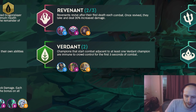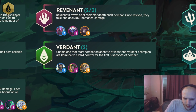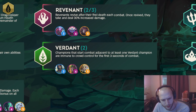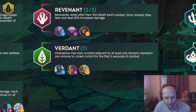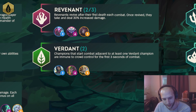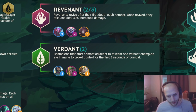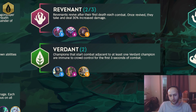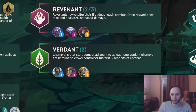Verdant — I didn't really see many people use this trait. This is actually probably the trait I dislike the most out of the playtest. It seems like the least flavorful. Champions that start combat adjacent to at least one Verdant champion are immune to crowd control for the first few seconds of combat. I guess you can use this as like a mini QSS to help people out if you think they're gonna be CC'd. I'm sure there's some kind of hidden gem thing you can do with it that I don't really know about.